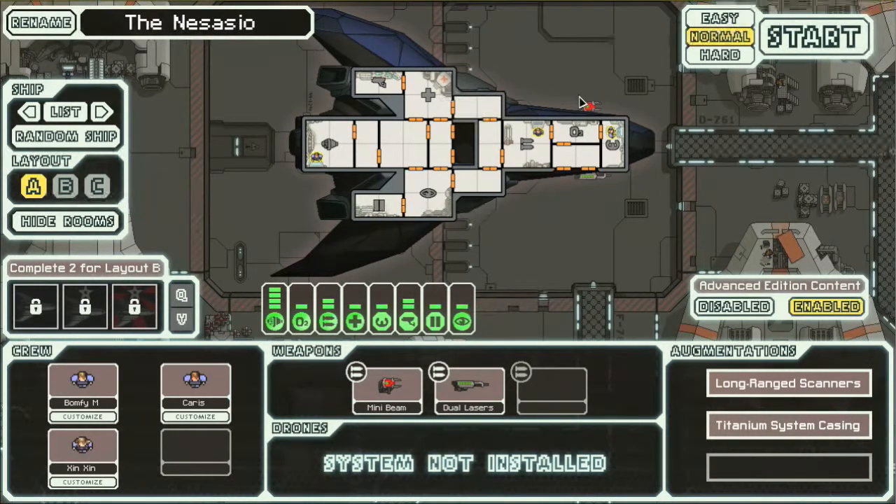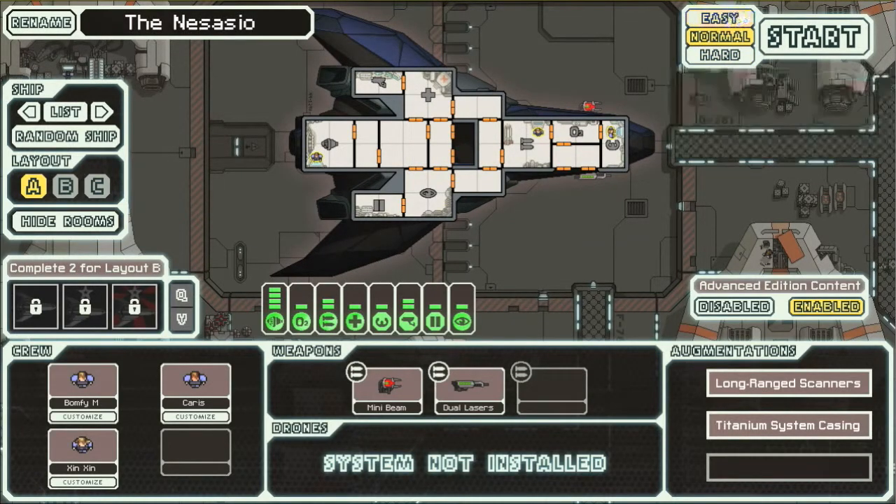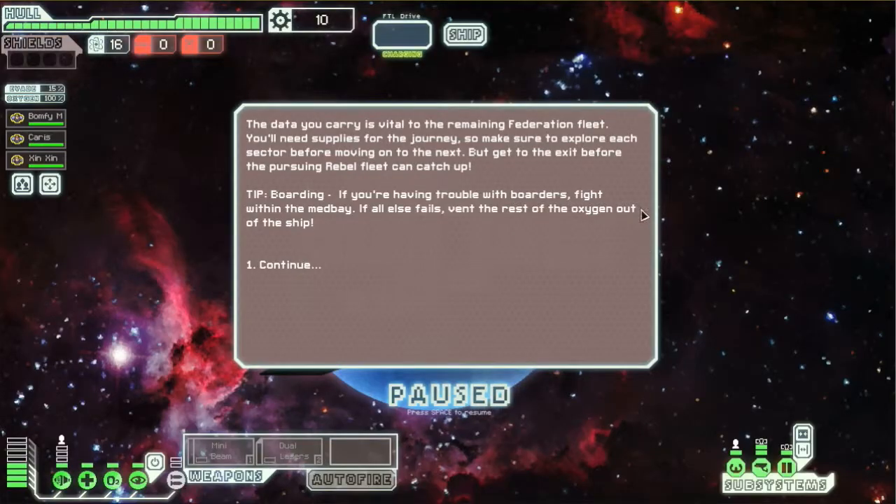Well, I've gone on and rambled on for like three minutes now, so let's kick this off. Let's keep it on normal for now, because I'm still not completely used to the advanced edition content, and I really shouldn't be jumping up to hard until I'm at least aware of what I'm dealing with. Easy is still quite difficult, but I'm gonna keep it on normal — let's have some fun with it.